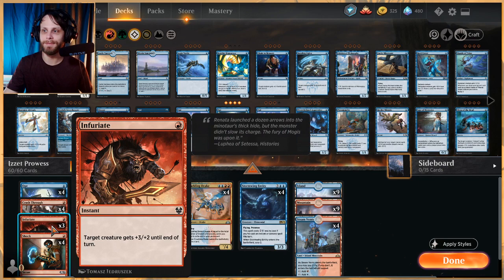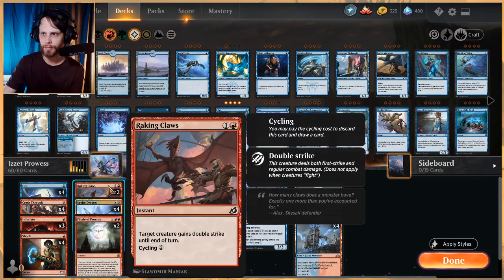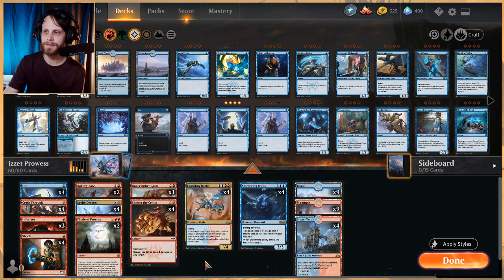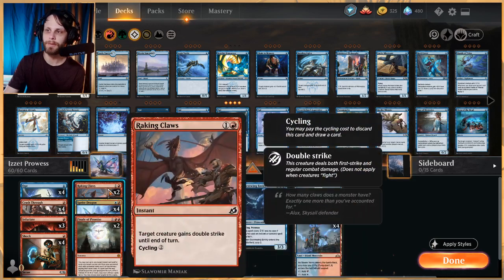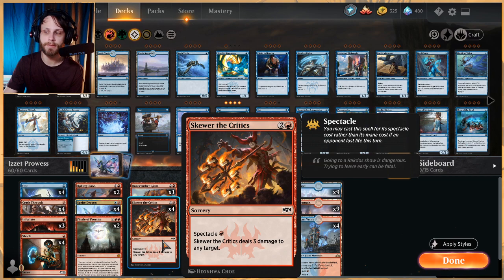Infuriate is a great way to pump up a creature for a very efficient amount of mana. Four Shocks to deal with creatures and punch through damage. Raking Claws is a two-of — for two mana you give a creature double strike until end of turn. If our creatures have any counters or if we pump them up, Raking Claws is going to do a lot of damage. It also cycles away.